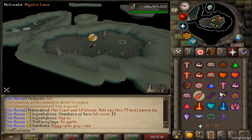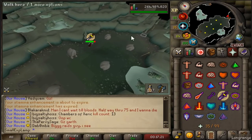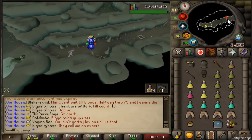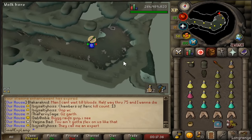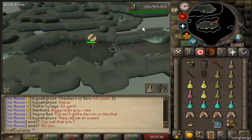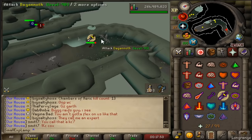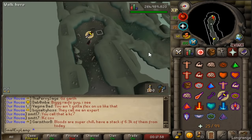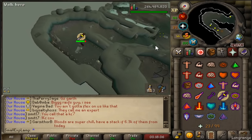You'll pray Mage through three rooms here. Once up the next ladder, switch to Melee for some Giant Rock Crabs — I switched a little early, but just continue through. Once on the east side, protect Range from these Dagannoths and keep that up for a bit — it's a nice little hike. Going up the next ladder, there's a small room with some added Dagannoths. Continue north and into the last Dagannoth room — protect Melee here since they only attack with melee — and in the northeast you'll see a ladder. You're now at level five, almost at the DKs.